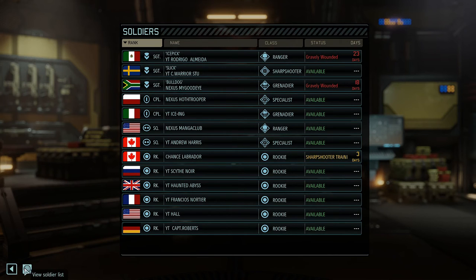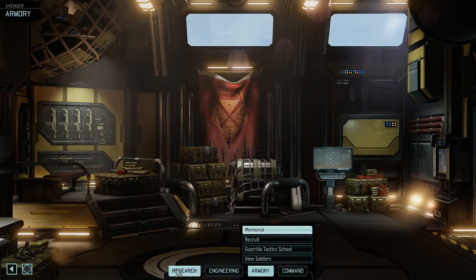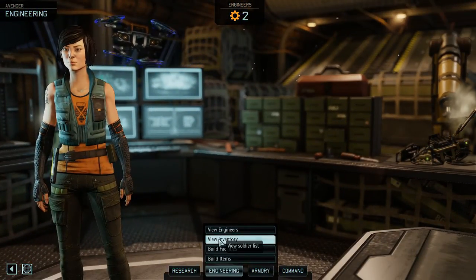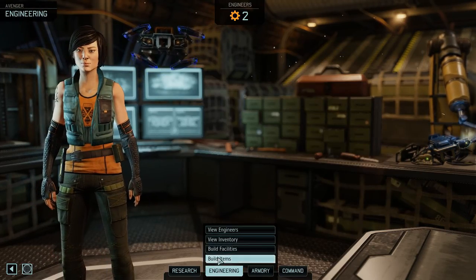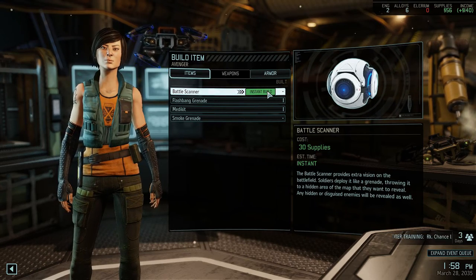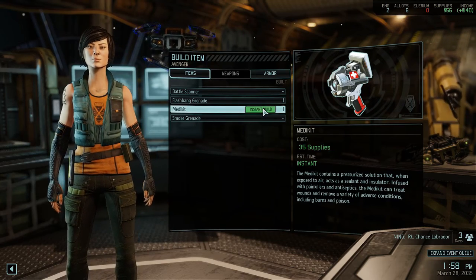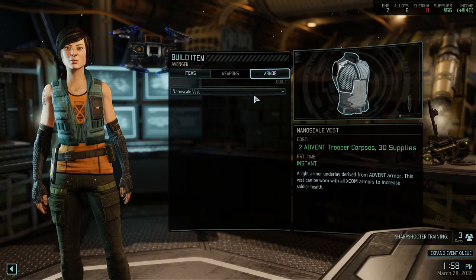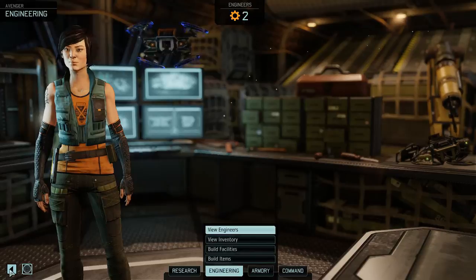Let's go back to the Geoscape. Actually, let's check how much time we have on our other stuff. Pure inventory — what can we build? Battle scanner, which I'm not sure is worth it yet. Flashbang grenades. Another medkit, maybe. And a smoke grenade. I think we're okay. Armor — Nanoscale vest. It would use up more supplies and I can't build anything right now; I don't have supplies.